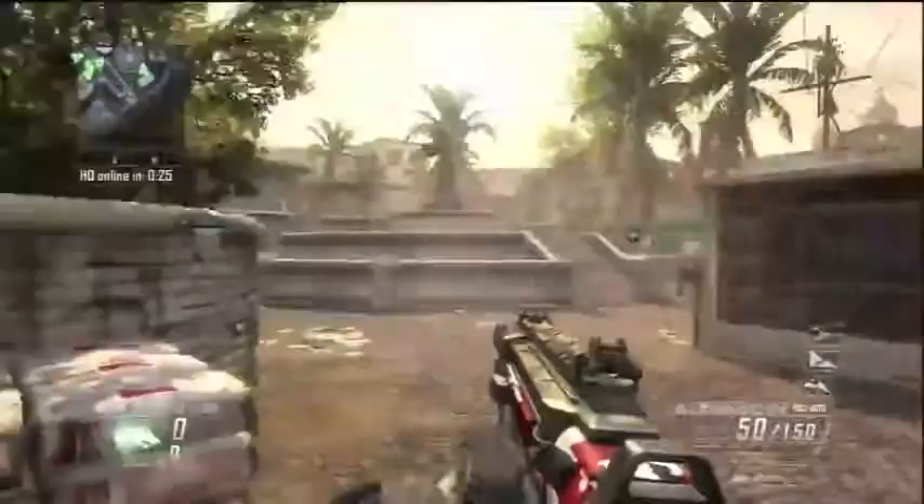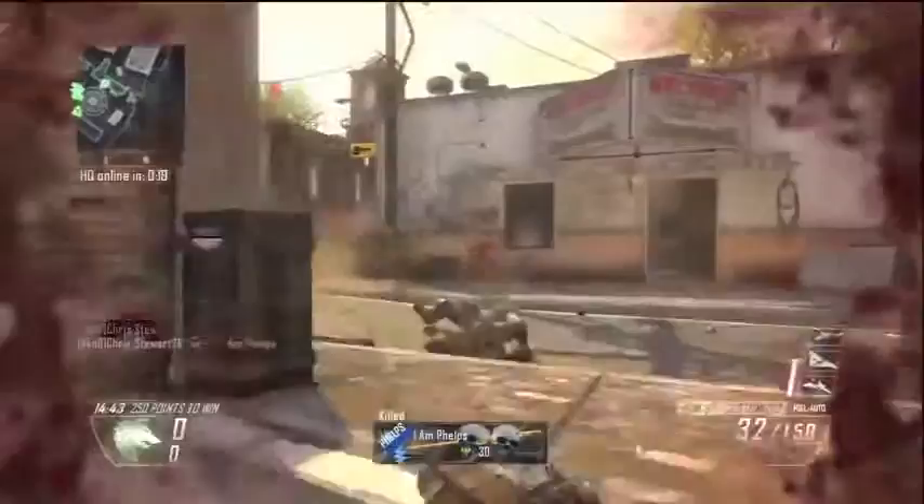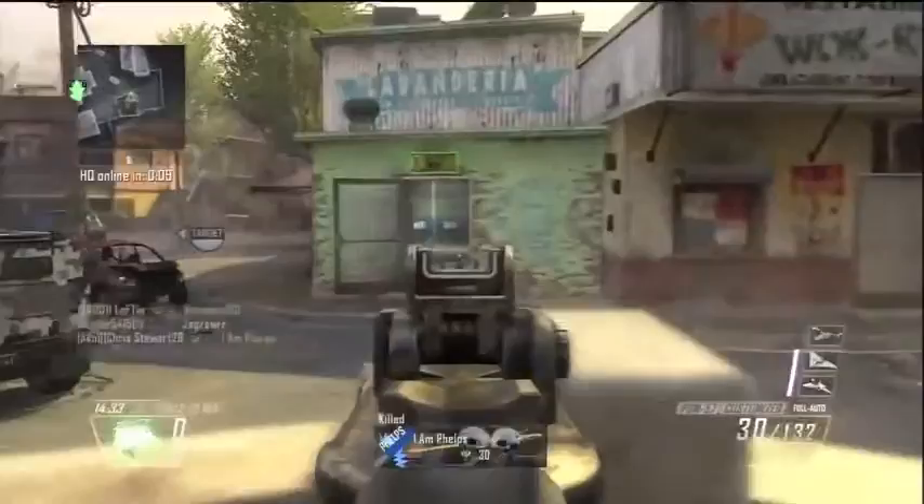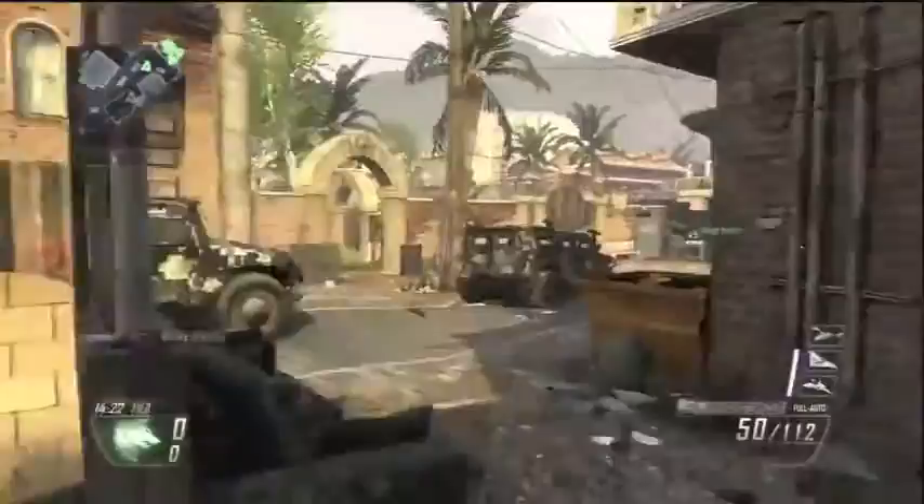Alright guys, what is up. Today I'm bringing you a Headquarters match on Slums, and I'm going to be starting this game off with a triple frag followed up by a single PDW kill to start the game with a quad feed. Is anyone going to yell quad? I'm not sure. Anyways, Headquarters match on Slums. The class I'm using today is the PDW with Suppressor and Grip — I use that class quite a bit.